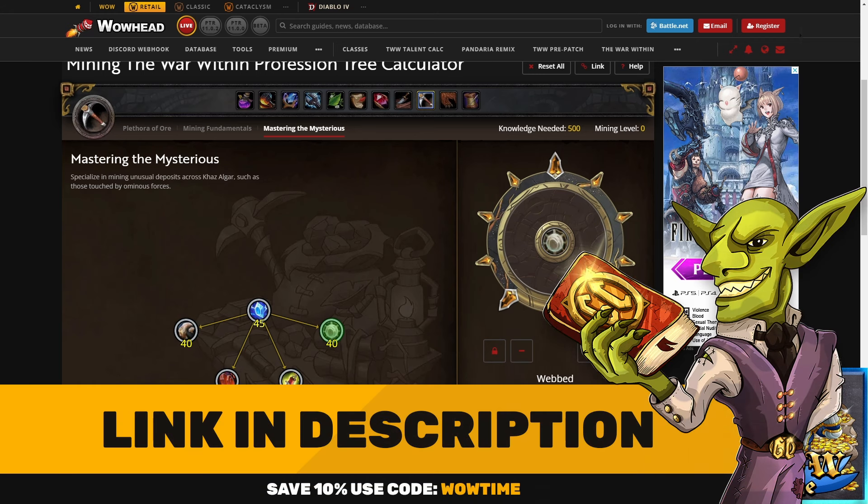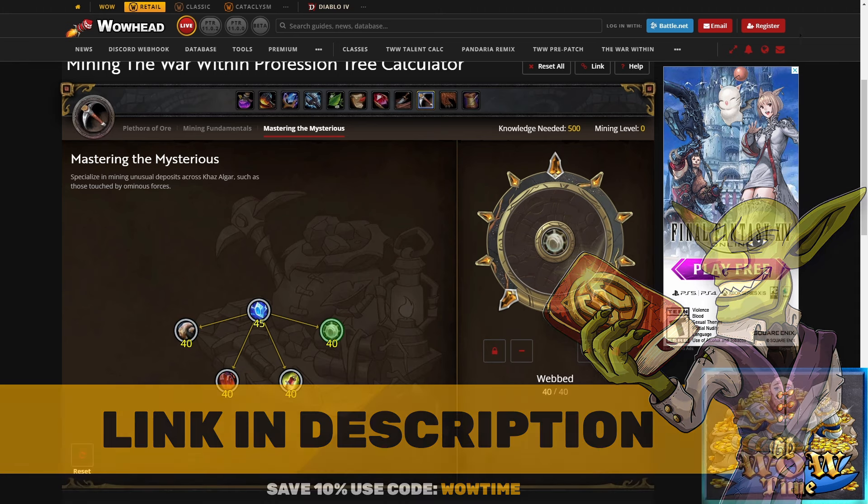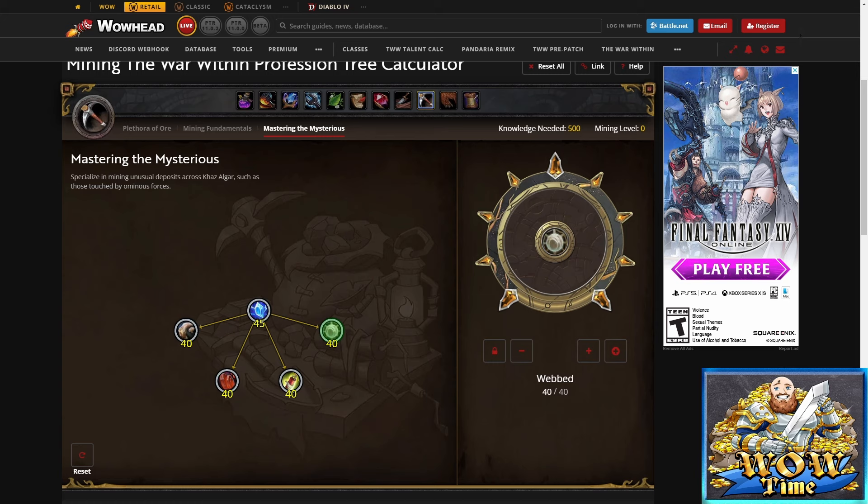Before we do that, don't forget to check out goldcapped.com. There's a lot of good guides over there and some pretty in-depth profession guides as well. You get access to an exclusive Discord with a lot of good gold makers — I'll leave a link in the description below as well as a discount code. And if you'd like to support this channel, you can always join as a member or leave a super thanks.